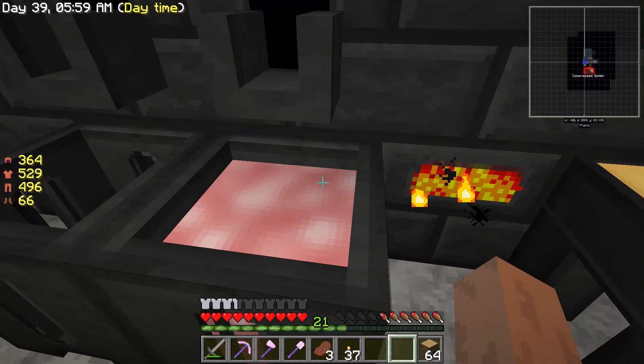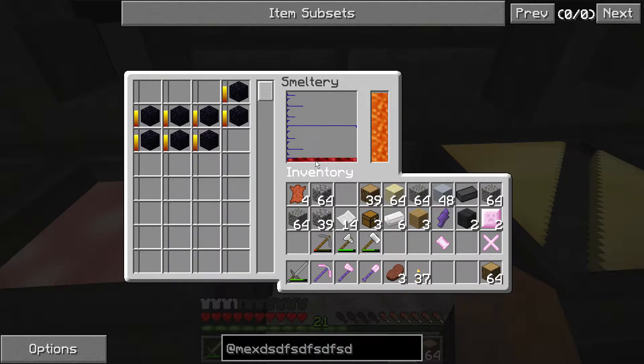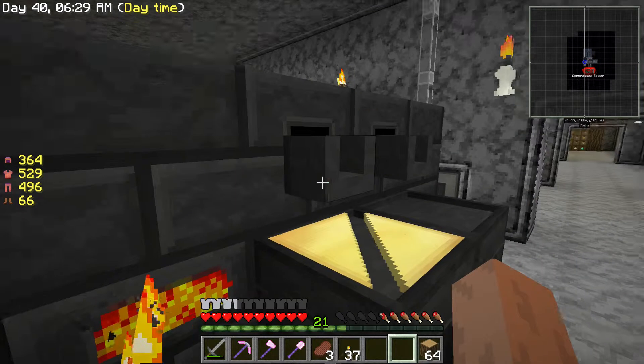The aluminium axe replacing the old axe. Oddly enough the axe doesn't require a binding — there we go. And where's our spade or shovel — whichever way you want to call it? Boom, there we go. So now we just need our hammer.